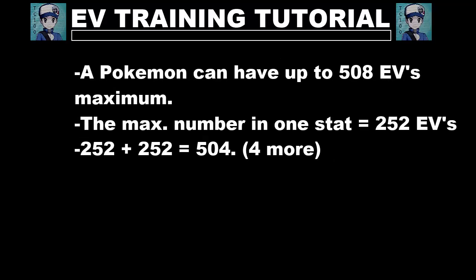Now, there are two very important things that you have to know when you're EV training correctly. First off, a Pokémon can have up to 508 EVs maximum. The total number is often said to be 510, but it's actually 508. Why? Well, there are two stat points that don't matter in the end, so you can scratch those off and you get 508 maximum. That's the total number — keep that in mind.